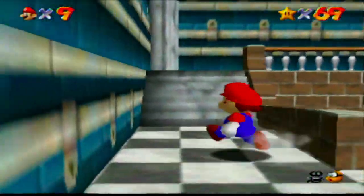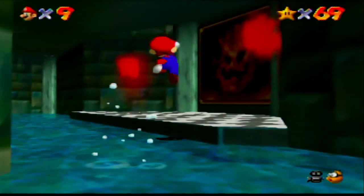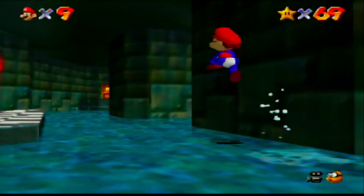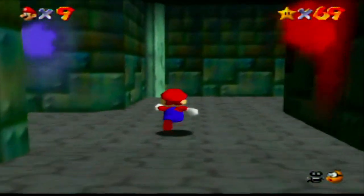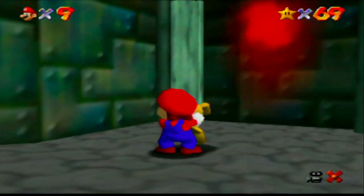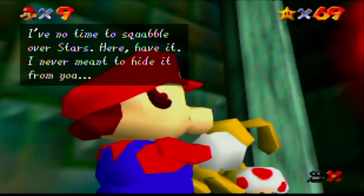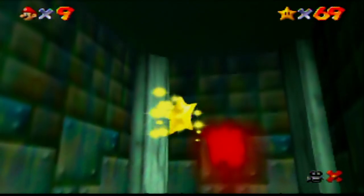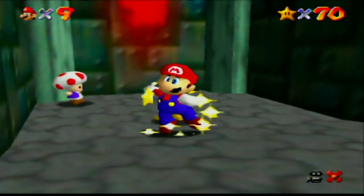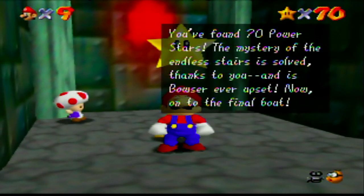We've got almost every 100 coin star from the basement. And since we have time, I'm going to get the 100 coin star in Lethal Lava Land. After a bit of rabbit complaining — where we caught the bunny and got 70 stars — the mystery of the endless stairs is solved thanks to us. We can now reach the final boss, but we're not going to do that until we get 119 stars.